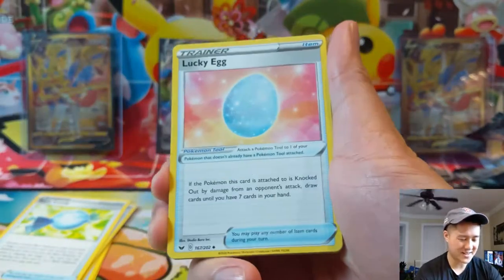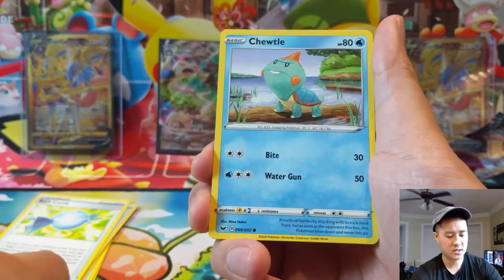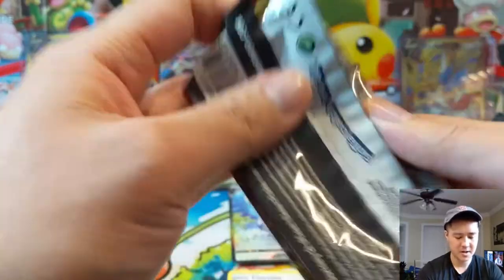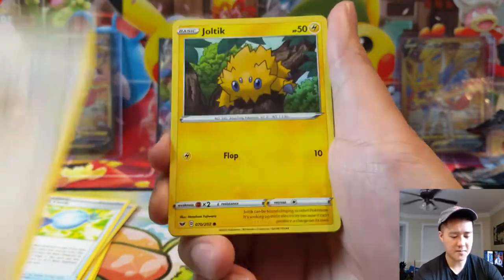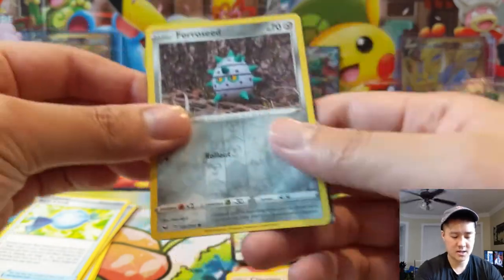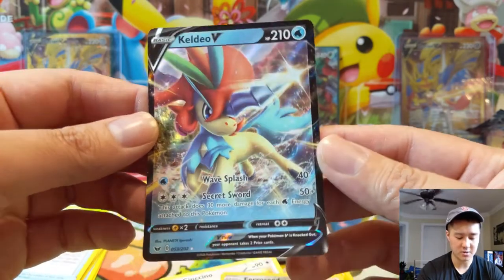We did get a V but I still don't feel very satisfied. Hopefully we get one more out of these last four packs. Crushing Hammer, Manaphy, Roselia, Trubbish, Pinchurchin — and another Cinccino. We'll take it. Let's keep going — give me a textured card. Salandit, Clobbopus, Gastly, Phariseed. Keldeo — what does Keldeo do again? 40 and then Secret Sword is 50 plus basically like a Hydro Pump. Doesn't seem nearly as strong as previous Keldeo, but hey — we got two V cards.